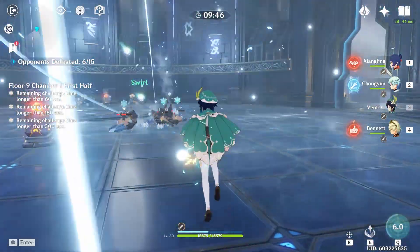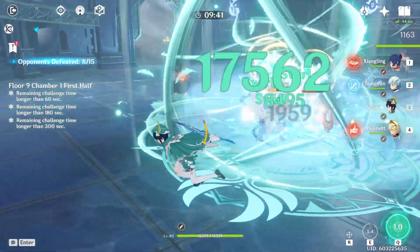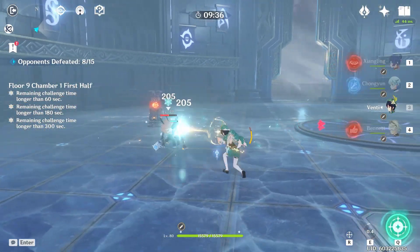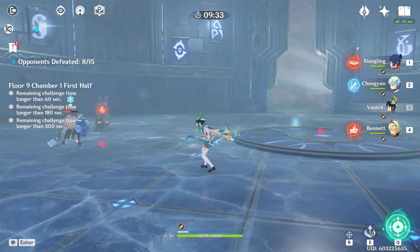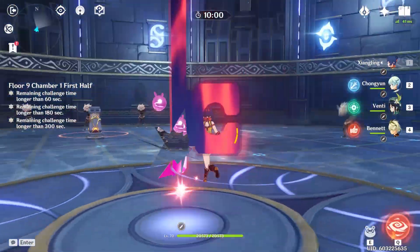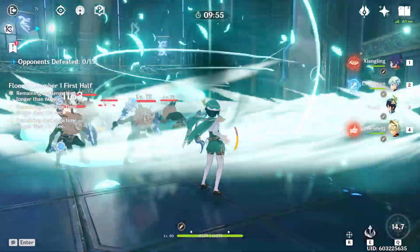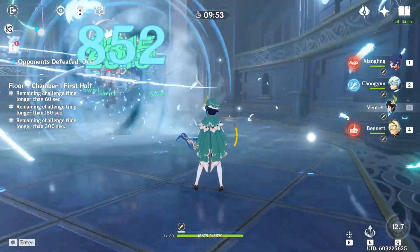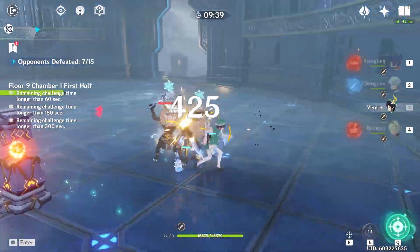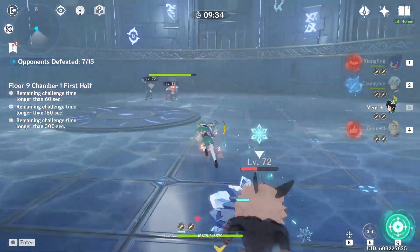Wait — did it just not work? I can't even tell, maybe I just missed it, but I don't think that actually did damage. Let me try again, maybe I'm just blind, but I did not see the sigils popping up. Yeah, there are no sigils. That's so weird — I thought it worked for the burst too. Am I reading the weapon wrong? Do I just not know how the weapon works?